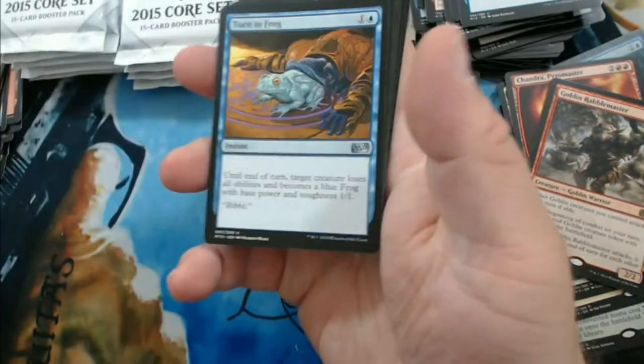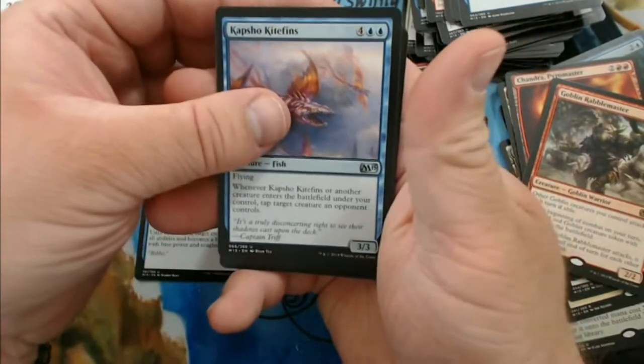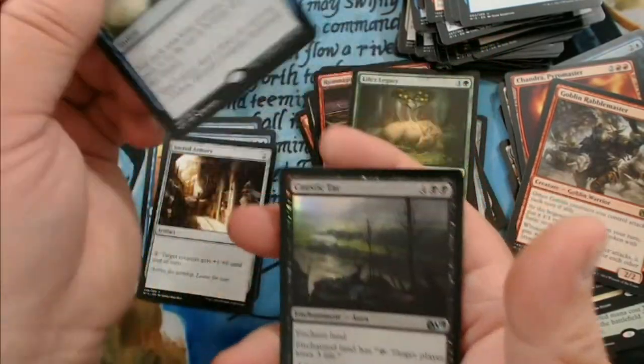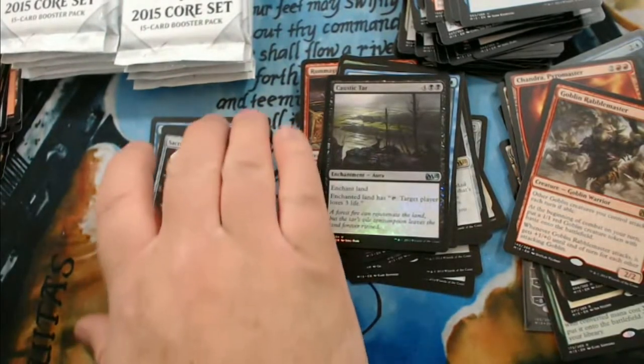We have Turn to Frog — that's a fun card — Cap Show, Kite Fins, Sacred Armory, and Aether Spouts. I hated playing against that card. And then we have a foil Caustic Tar.